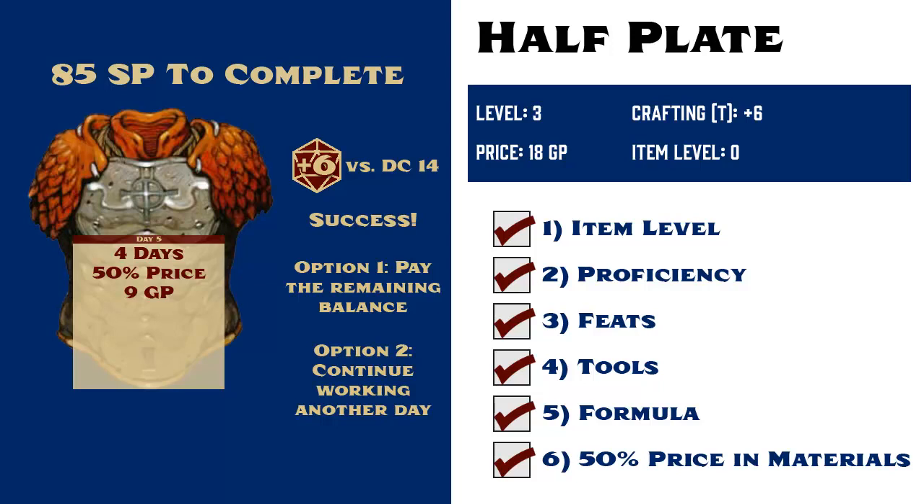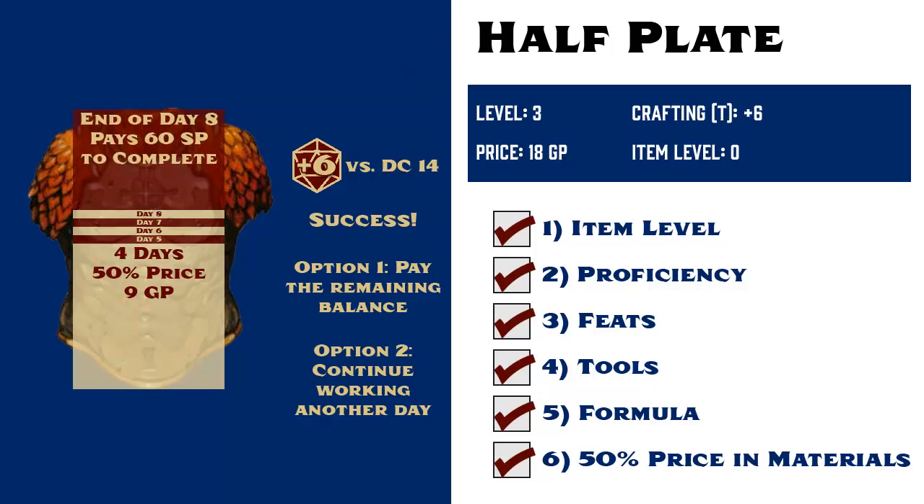Regardless, Gamera's GM tells her that she has 3 days remaining of downtime before her party has to leave town, so she spends the rest of her available time working on the armor, lowers the remaining balance from 85 silver to 60, and at the end of Day 8, she pays the remaining 60 silver pieces to finish her suit of half plate armor.